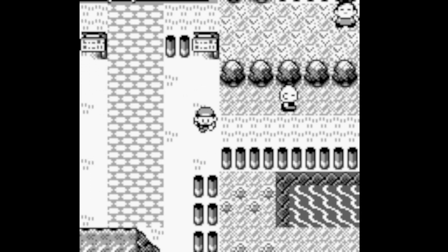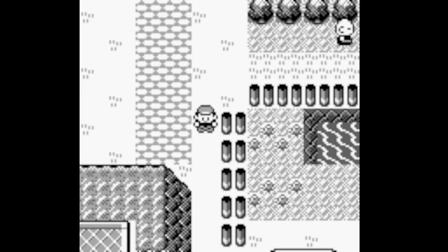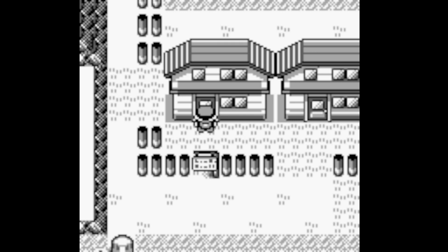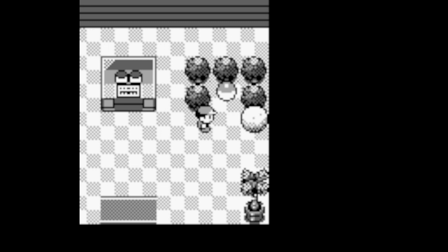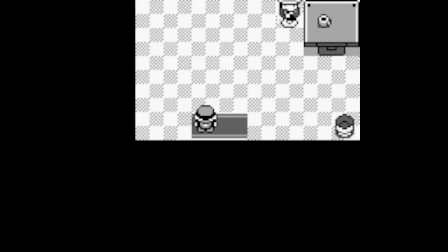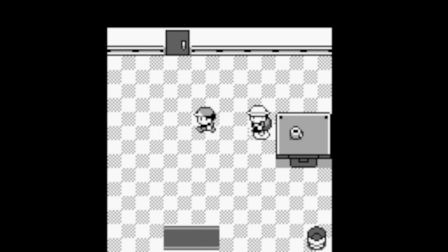Actually, we can do something else here - we can go back inside the warden's house. There's a way to get out back. Tony, go ahead and use Strength! Let's grab whatever this was - a Rare Candy, good that we got another one. Is this where we get into the backyard? It is! Someone has something for me - a Good Rod. I already have a Super Rod though, and I think the Super Rod's better.